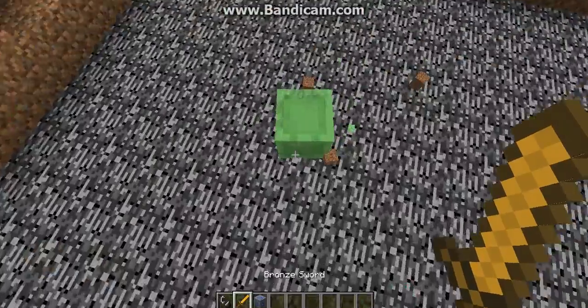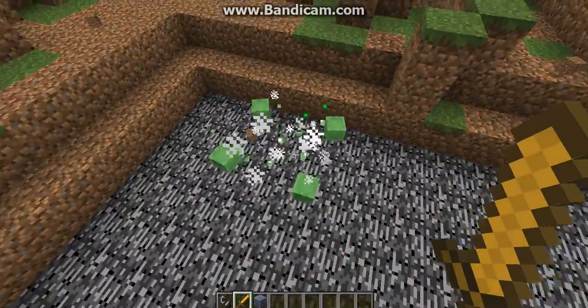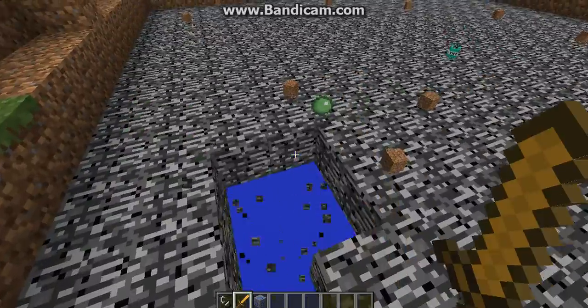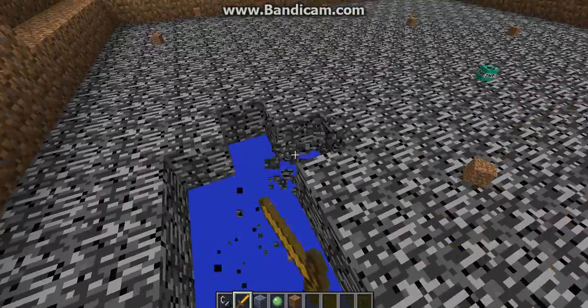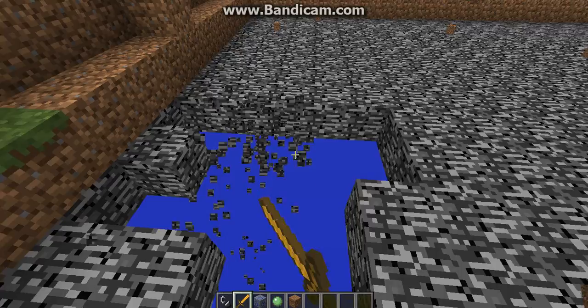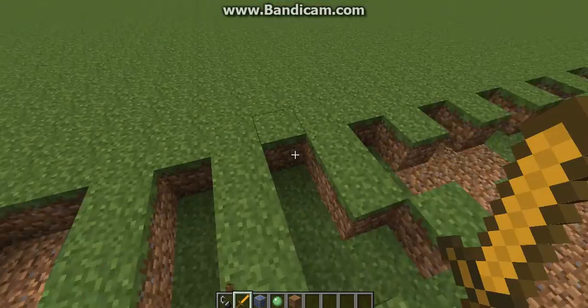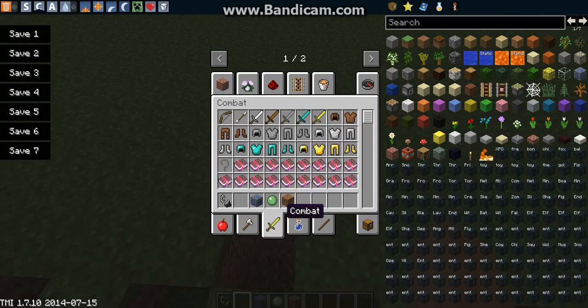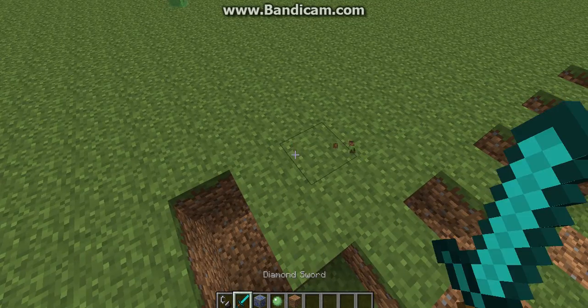Let me see how powerful the bronze one is. One hit - nice! Slime's the weakest one. Oh, you can also break things with bronze in creative - that's a neat feature to have. Pretty cool. I do wonder if you can still do other things - nope, it's only with this mod.